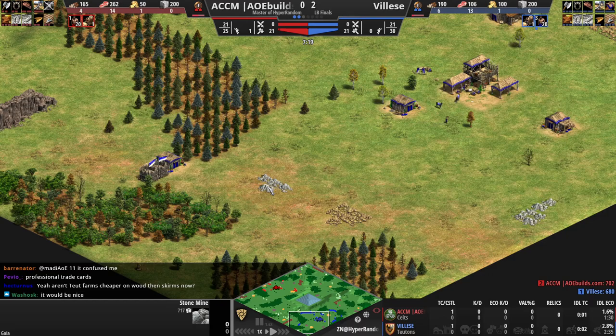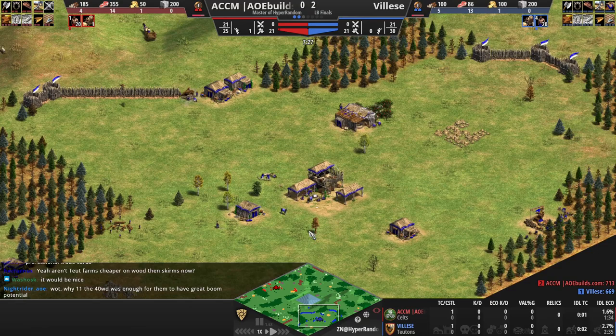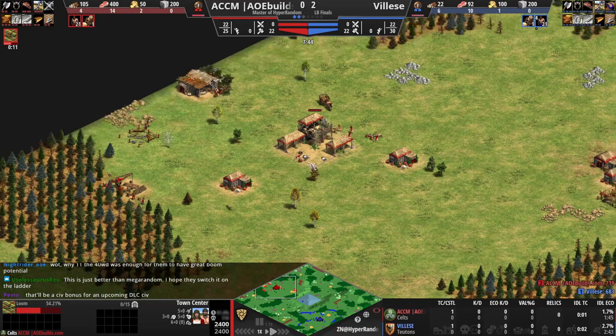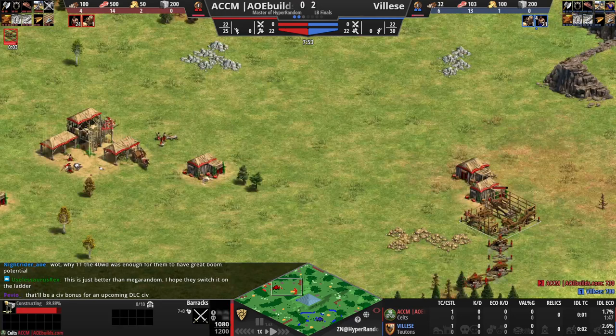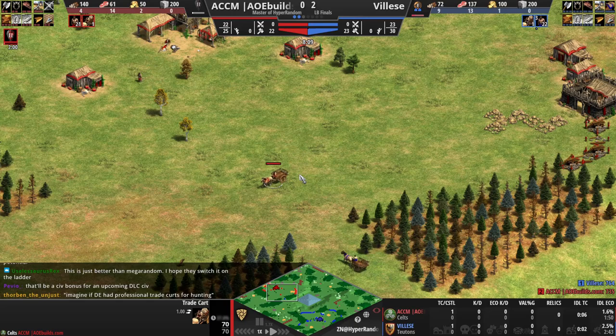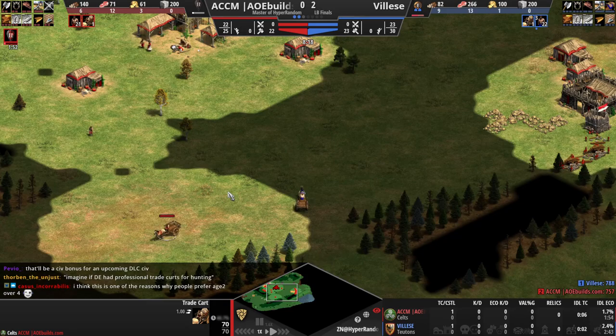Anyway, lots of stone in these stone mines — there's a castle for each of them. Lots of gold in those gold mines too. The llama there has exactly 100, so that's a standard food llama. Early Teuton farms already being added in. ACCM pushing some deer with his own trade cart as well. He'll be adding in a barracks and some walls, doing boom and clicking up already. He will be facing an opponent who is already walled, and with the trade cart, might not have the scouting to see it — it does move slowly without Caravan.